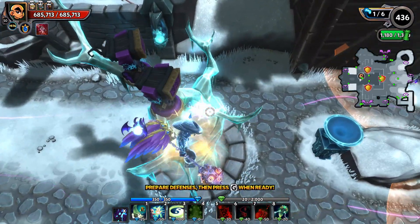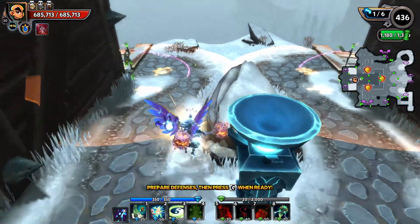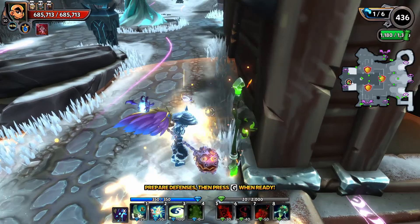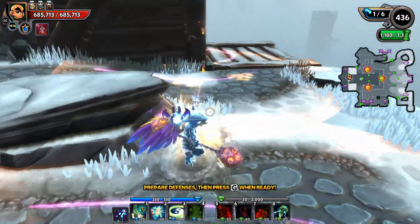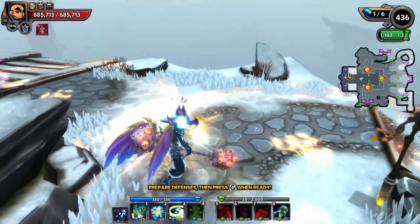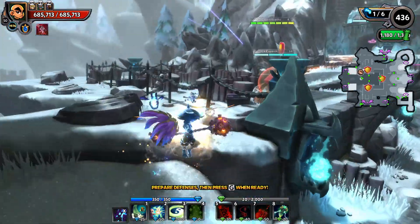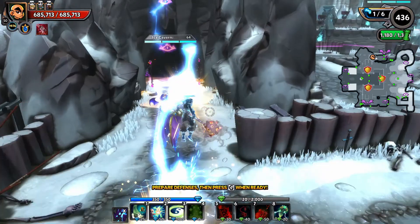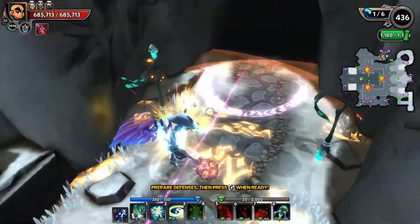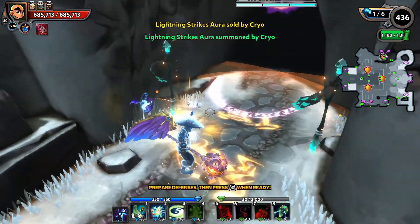On this tree, anywhere above this branch right here you're free to place defenses. This lane is quite nice because anything beyond this rock right here is not going to get frozen, so anything here is fine. On this lane it's about here beyond this little pebble — your stuff's not going to get frozen. I could put a lightning strikes tower down but I don't have that built.